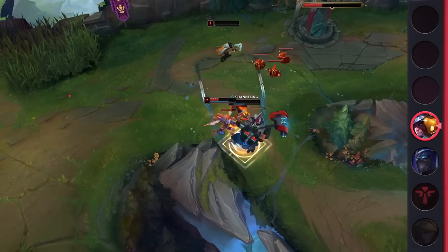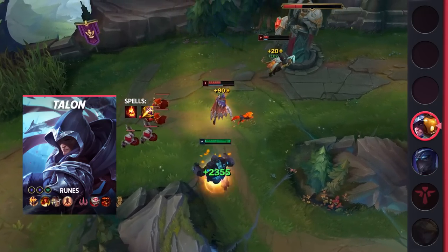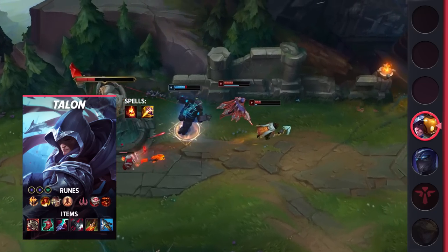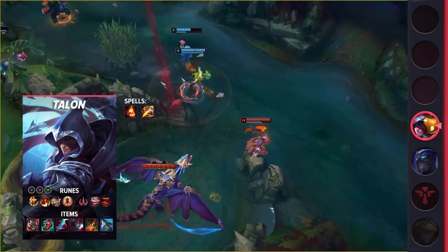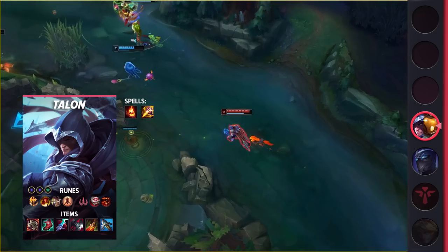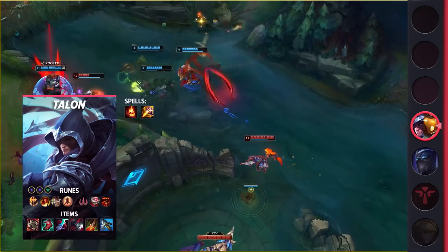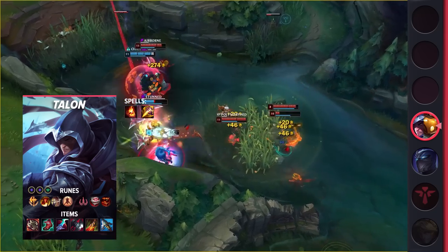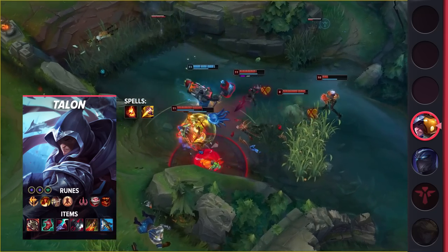Let's start by looking at the Talon build. For your summoner spells, you'll be going Ignite and Smite. As for your runes, you'll be taking Conqueror, Triumph, Alacrity, Last Stand, Eyeball Collection, and Treasure Hunter. These runes increase his skirmishing power and give some nice bonus snowball potential. Finally, your items are going to consist of Ravenous Hydra, Lucidity Boots, Eclipse, Black Cleaver, Death's Dance, and Serylda's Grudge.